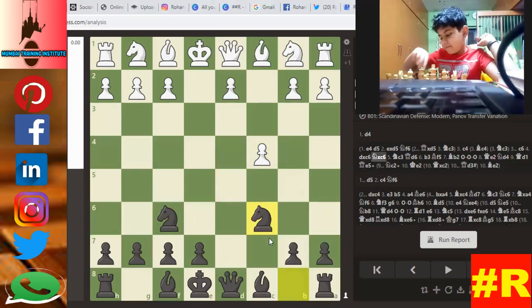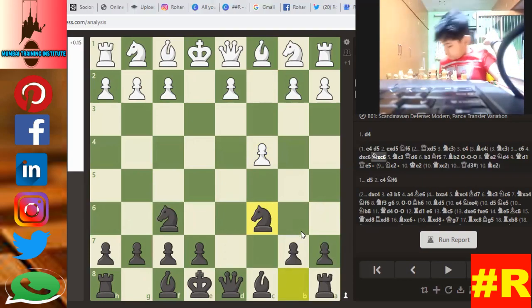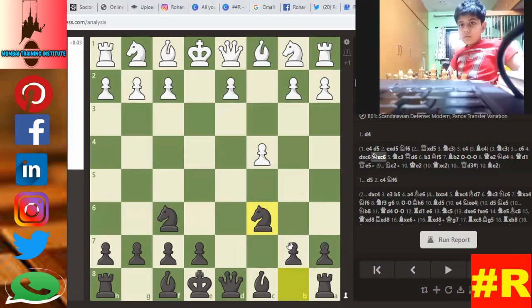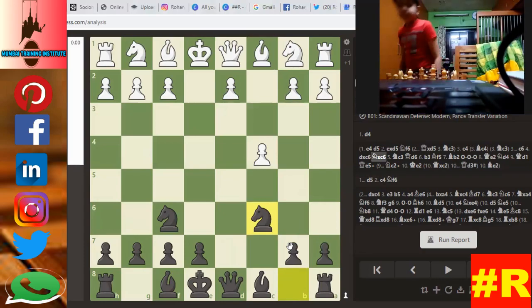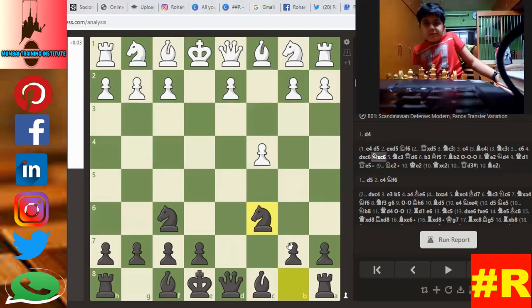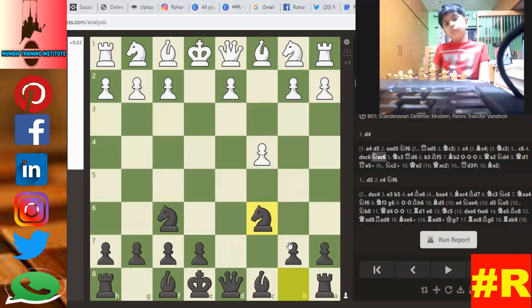Here you understood properly. Now I will tell you what to do. See, you are black — you have to castle on the king side. That is the basic rule. He is white, he will castle on the queen side. Why are we castling on the king side? Because we are one move back. He is one move up, so that's why he is castling on the queen side.